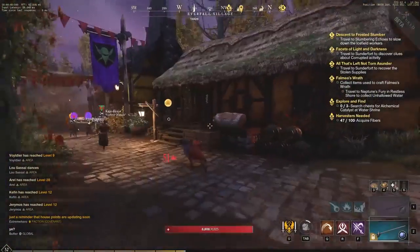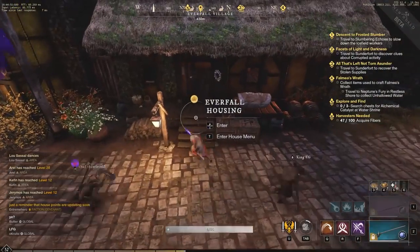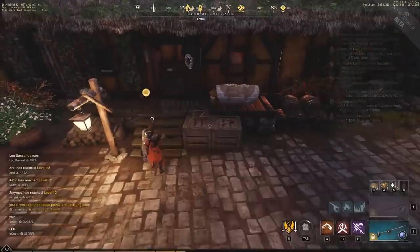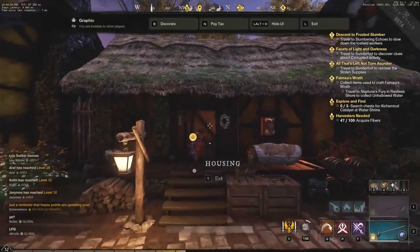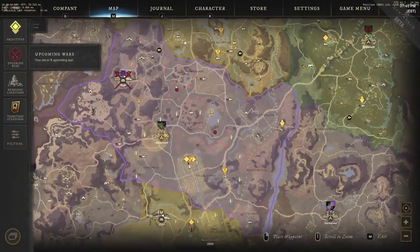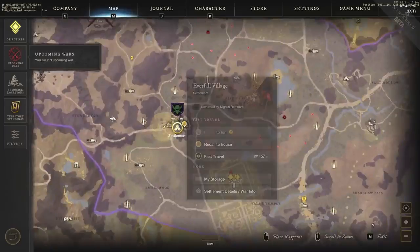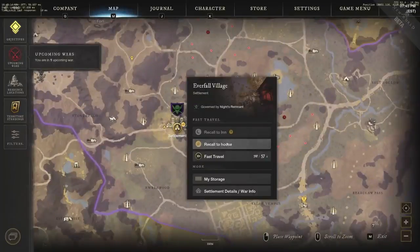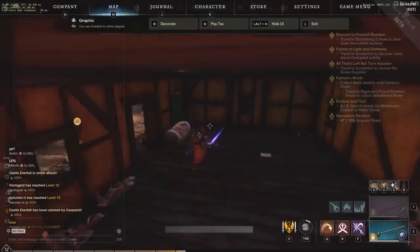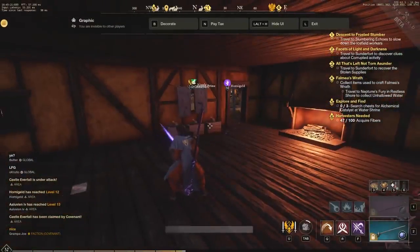If we go down to my house, I have an Everfall house I got for 5k gold. It's a smaller house so it doesn't have as many benefits — here we have a 3-hour cooldown to use the recall. One thing to note is you can speed up your recall: if it's 30 minutes away you can spend azoth to refresh it all the way. You just hit yes on it to recall to the house.